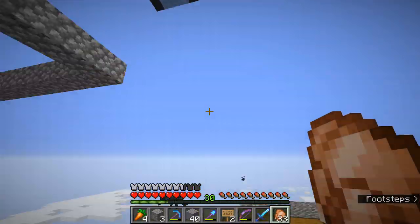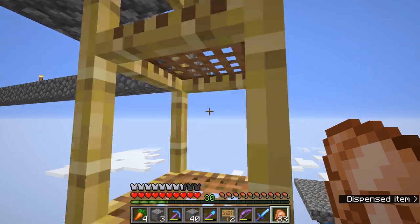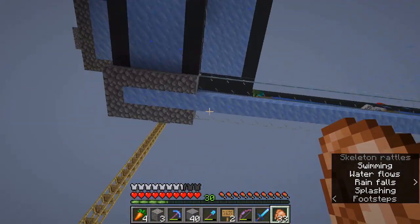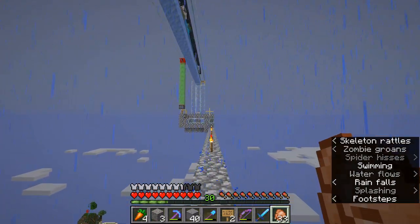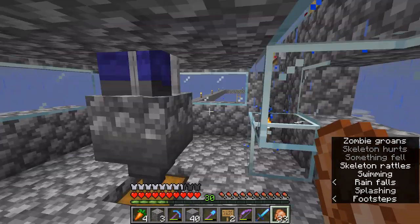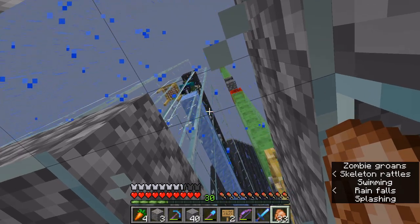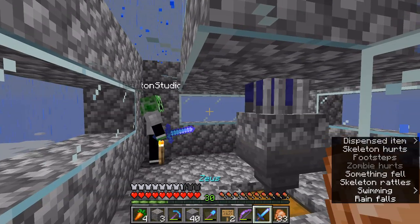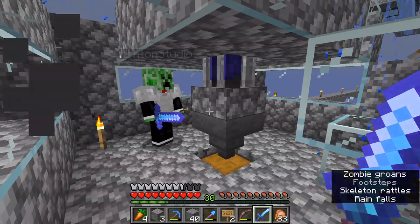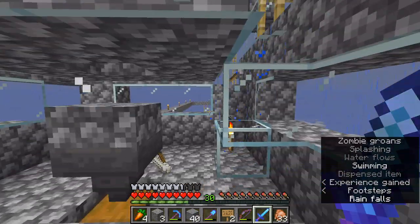We'll go up here and take a look at what he's got going on. You can see his little conveyor system — it's actually pretty cool. If you come over here, you see they're just kind of going down this water line, and then they come over here to the killing area. It just looks like a little mob conveyor belt, bringing them all over and dropping them down.